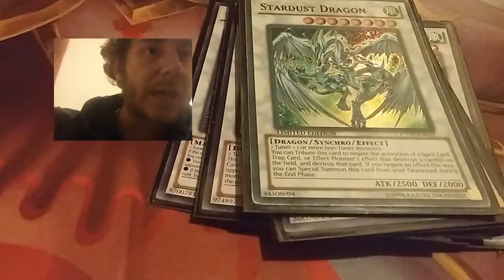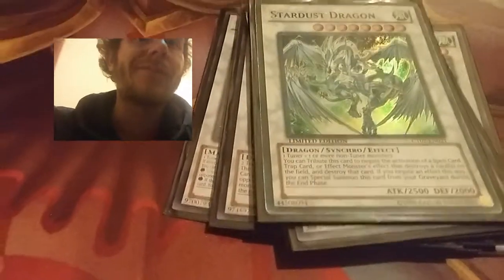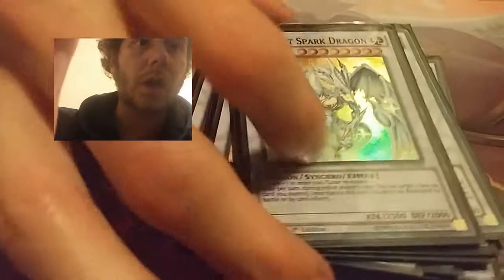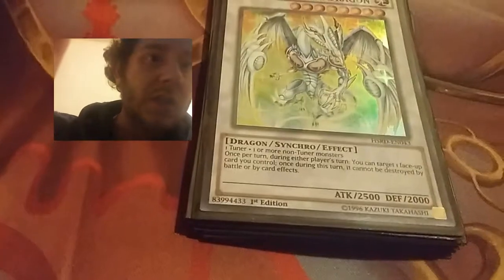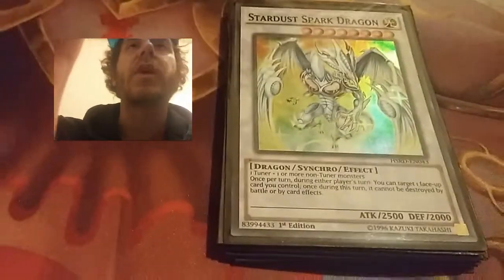Next card would be Stardust Dragon — which isn't bad — it's similar to Red Nova Dragon in concept, though Stardust came out first. Next card will be Stardust Spark Dragon — I only run one copy of that. Once per turn during either player's turn, I can target a face-up card I control, and once during this turn it cannot be destroyed by battle or by card effects. So that's really good.